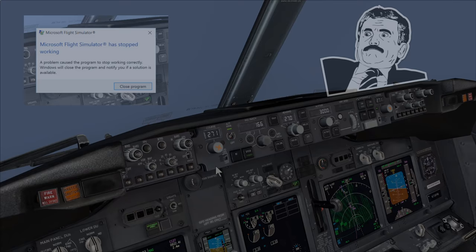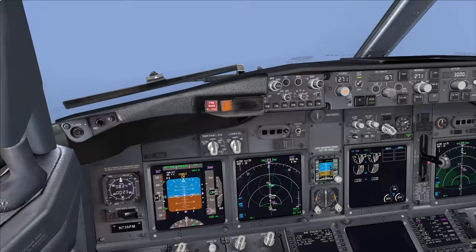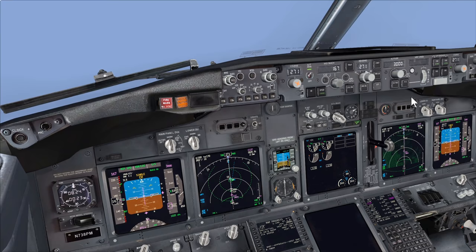My flight simulator has stopped working - bear with me. Sorry about that - the Microsoft Flight Simulator has stopped working message appeared. I've reloaded the sim and put us exactly where we were before: flap 10, established on the ILS, both Command A and B engaged, ready to conduct the Autoland approaching Cat 3 minimum conditions.